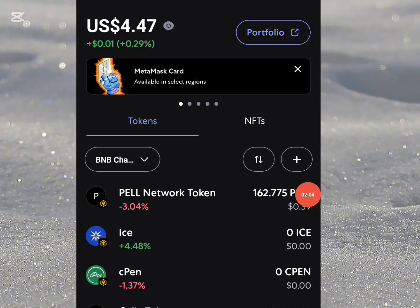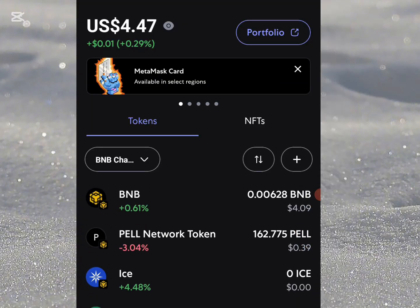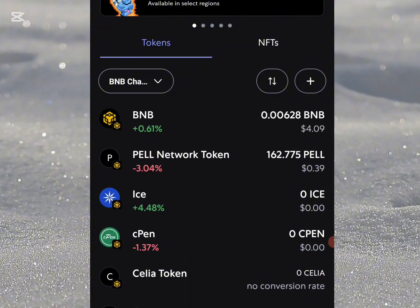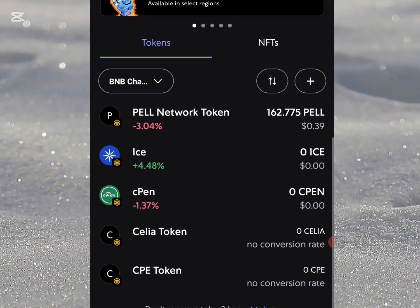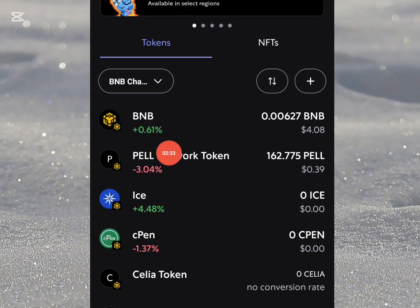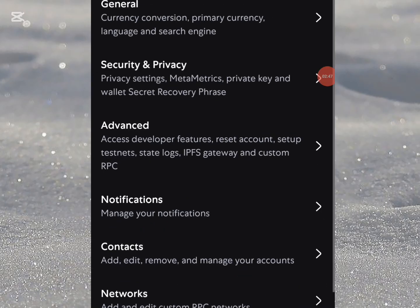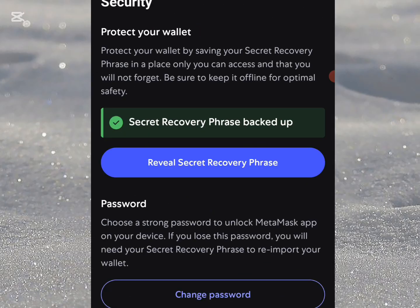So guys, this is my MetaMask right now. Currently you can see I don't have any Cilia here because I've already transferred mine, but I'm going to show you the steps. When I wanted to transfer from MetaMask to the Cilia app, I copied the wallet address from the Cilia app and came to MetaMask, but it was unable to transfer. So I had to import this wallet into another wallet. Don't forget it's under the BNB blockchain, so make sure you have BNB for gas fees.